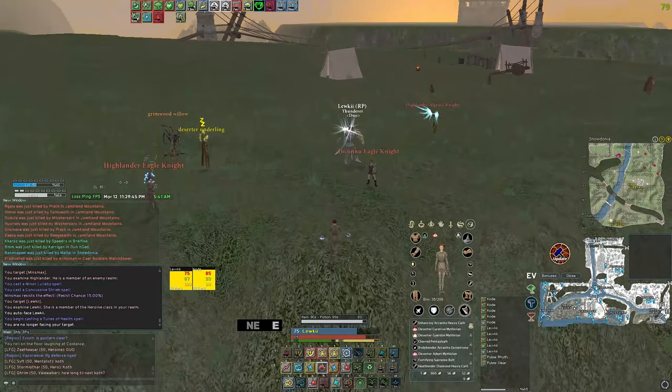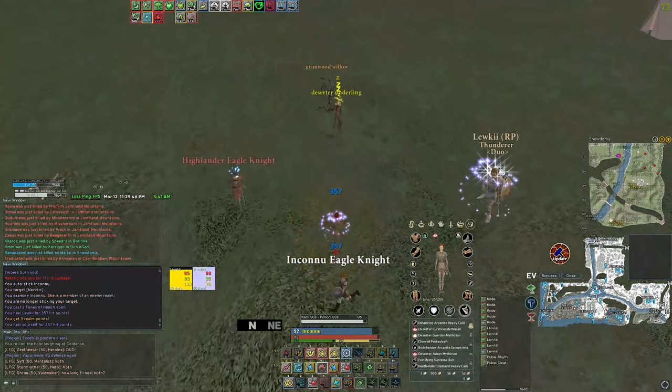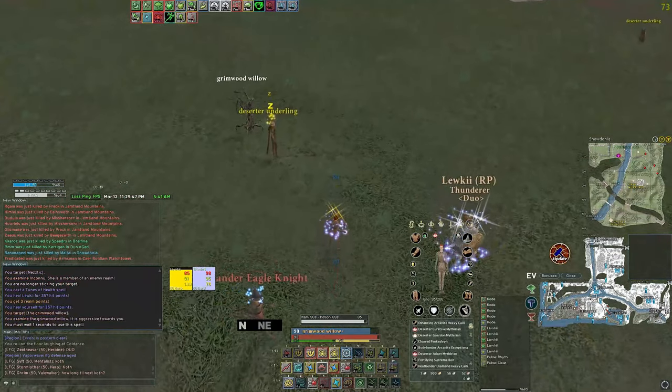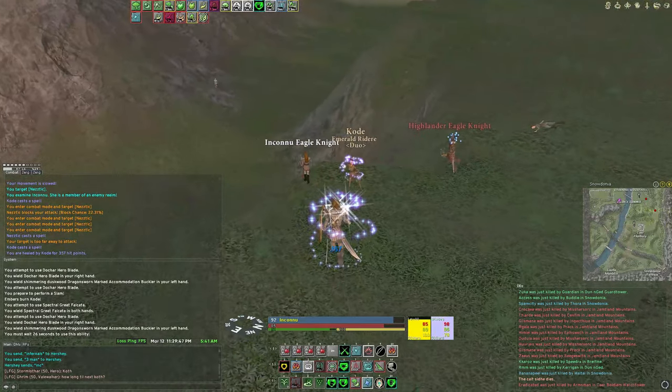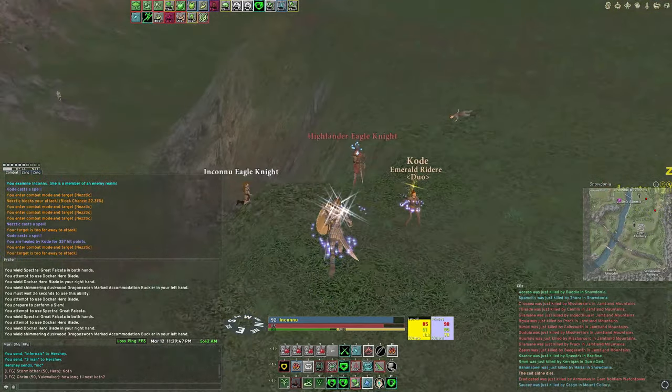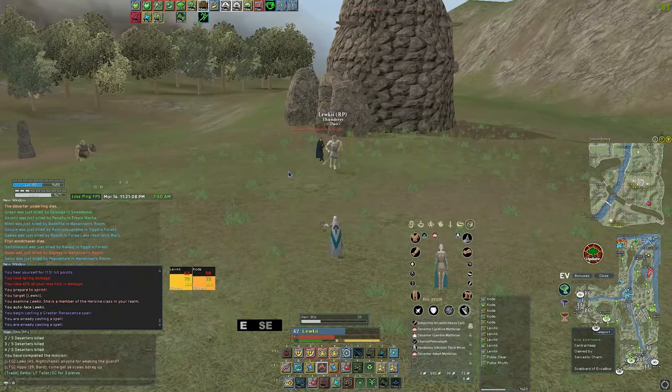Here are some live examples during fights. One last thing to note is that stick to accelerate can and should be used whenever possible. This can be done with enemy players, friendly players, or even mobs and guards. Combine this technique with SOS or out of combat speed to devastating effect.